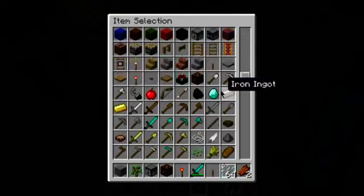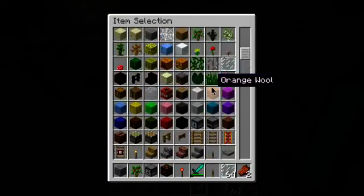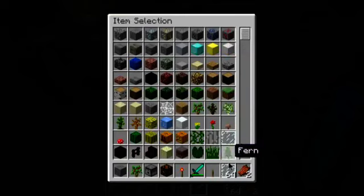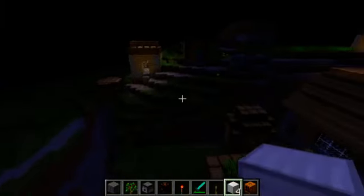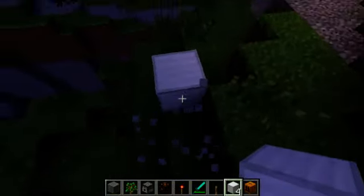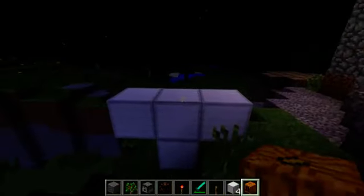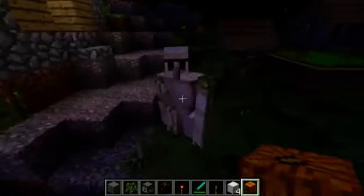And in one of the more recent snapshots, the villagers actually have a rather interesting new ability. If I can just find some iron and pumpkins - we need four pieces of iron, and then we need a pumpkin. You know how with snow golems, if you place two blocks of snow and then a pumpkin? Well, if you place four pieces of iron like so and then a pumpkin on top, you can make a golem!